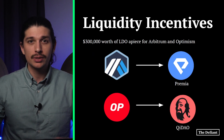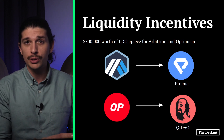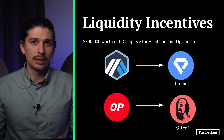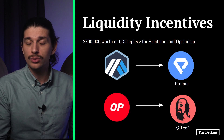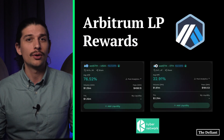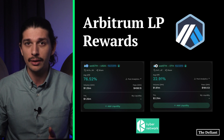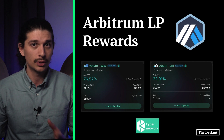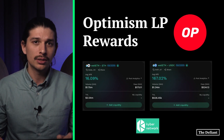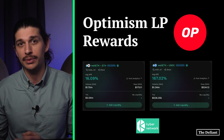Every month Lido allocates liquidity incentives across the blockchains it serves. In January, Lido set aside roughly $300,000 worth of LDO for Arbitrum and Optimism. Users can provide liquidity on four decentralized exchanges on both Arbitrum and Optimism. Those on Arbitrum can also use the options exchange Premium, while Optimism users can take advantage of the lending platform KeyDAO. As of January 24th, there are several lucrative opportunities on Arbitrum, including wrapped staked ETH to USDC and wrapped staked ETH to ETH pools on Kyber, which offered APRs of 76% and 23% respectively. On Optimism, liquidity providers could net APRs of 16% in the ETH to wrapped staked ETH pool, and 167% in the USDC to wrapped staked ETH pool.